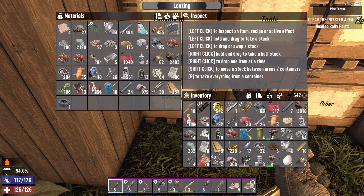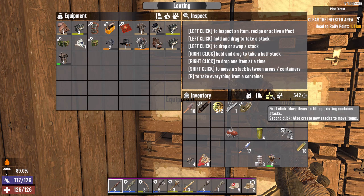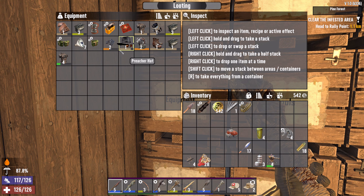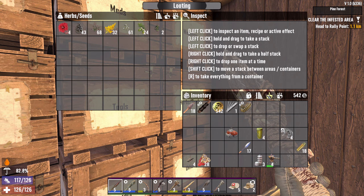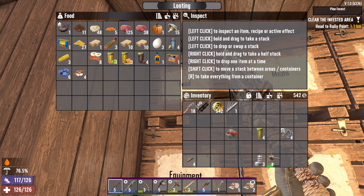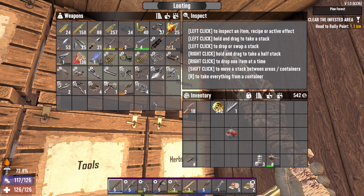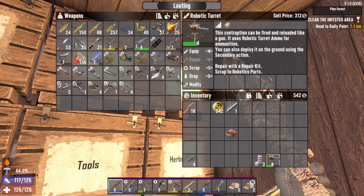Let's put stuff in storage. I've got food and equipment. It actually puts equipment in there even though I didn't have stacks of these — it does it intelligently, that's really cool. Still got this bandolier mod. Got this ergonomic grip mod. Motor tool parts — we'll scrap that. A robotic turret — interesting. It can be fired and reloaded like a gun, uses robotic turret ammo, and you can also deploy it on the ground using the secondary action.